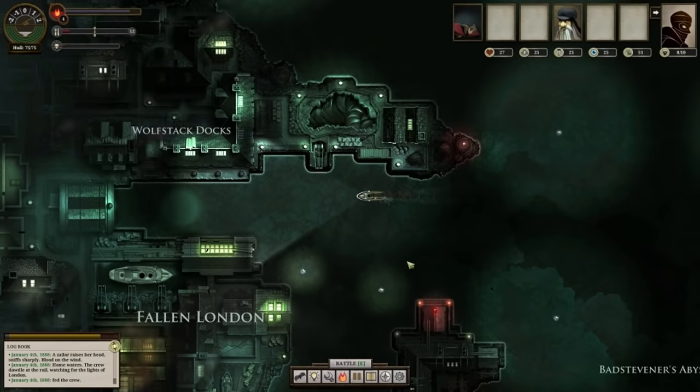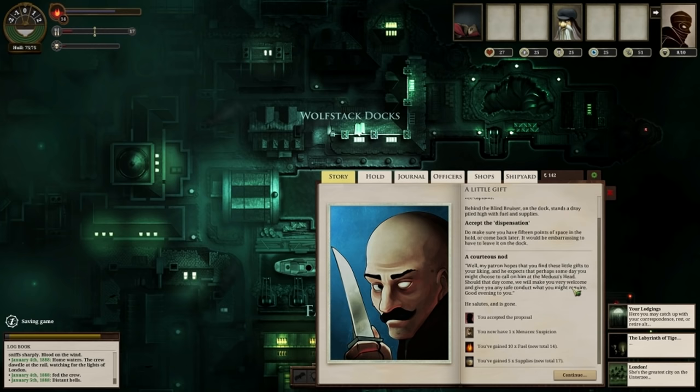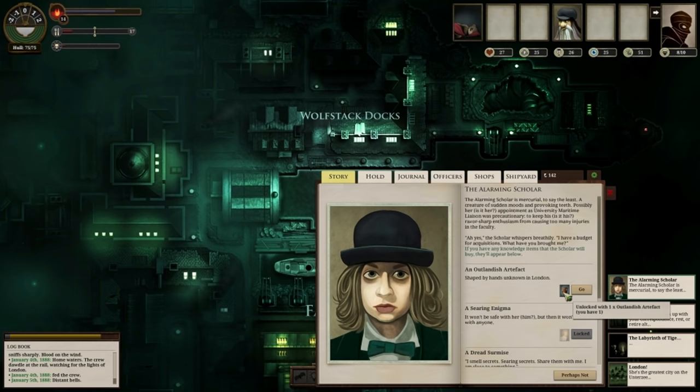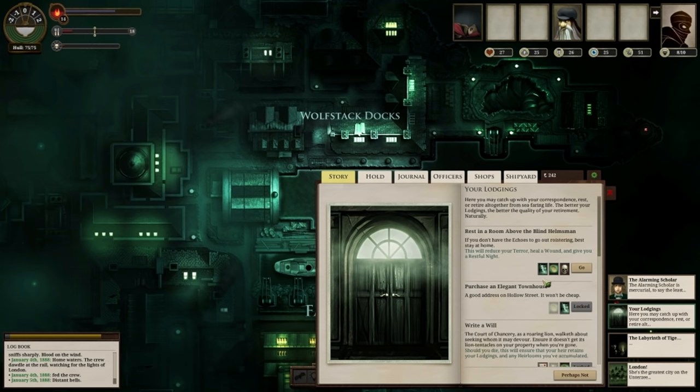The Blind Bruiser is probably going to be there and he'll ask you if you want to do something. If you say yes, he'll gain ten fuel and five supplies and give you a quest a little bit later. Now visit the university if you've still got your secret — you can sell the outlandish artefact for 100 echoes, but it costs a secret to get in and see her, so that's why you want to keep it. Get the news. You're fine with terror under 20, to be honest.